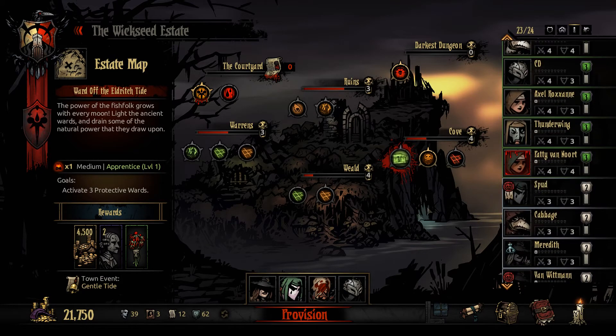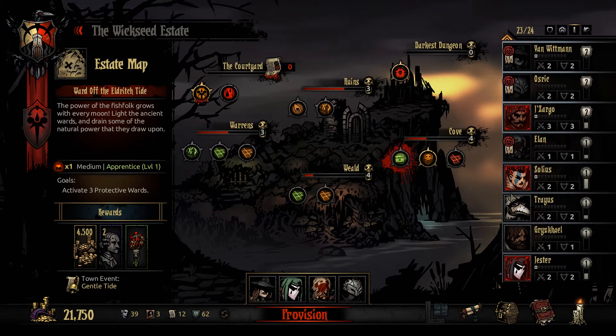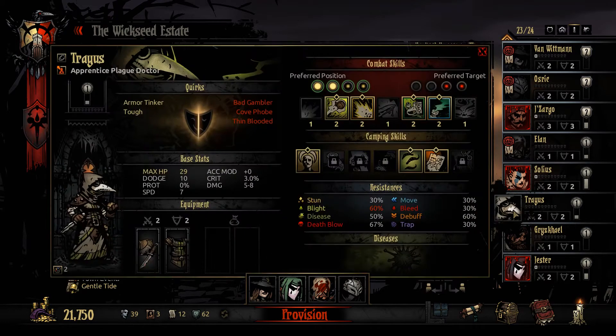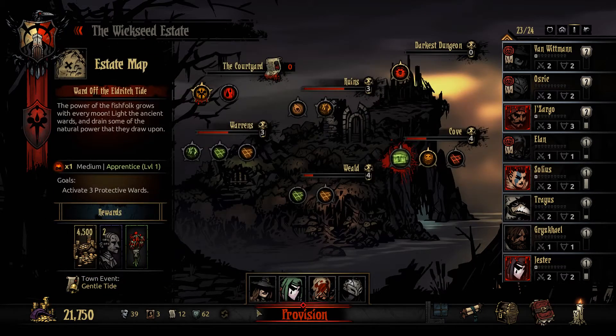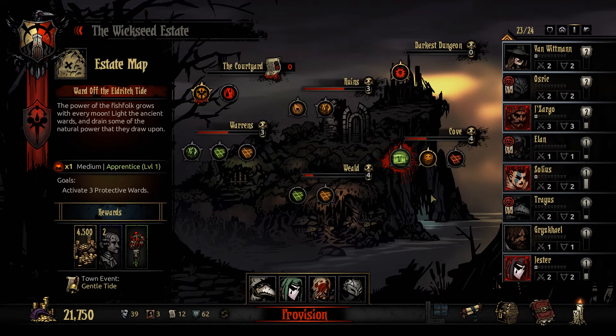Let's get a couple apprentice level dungeons out of the way. We'll do this one this time, get Spud in there because we said we would. Traeus needs to go too — maybe Traeus instead of Van Wittman. Yeah, I think that's what we'll do: Traeus instead of Van Wittman. We'll knock this out and then maybe go back to the cove and try to take on the Alluring Siren. Basically I'm just chasing busts at this point, so we'll go wherever the busts are.